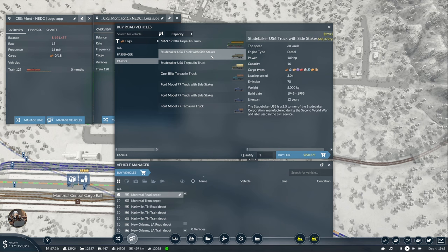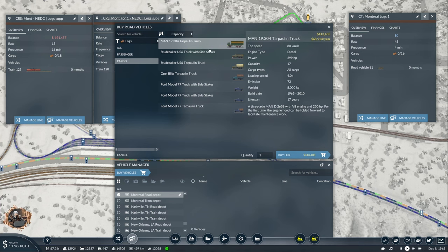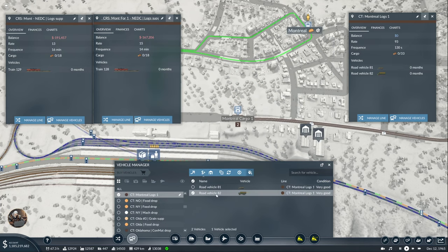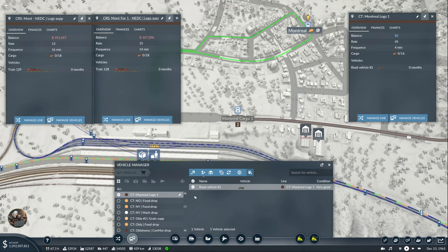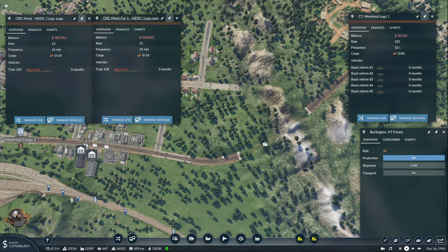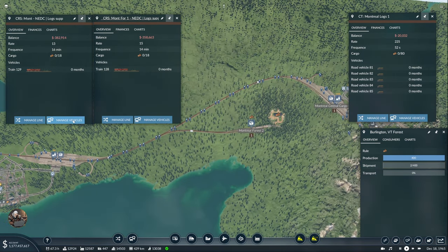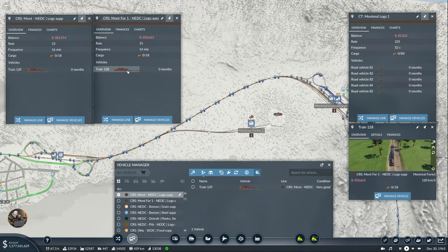Actually, I can just take this boy and copy it, and assign it instead to the Montreal NEDC. Let's take this one and put it over here — 15, 13. We can buy the side stakes truck at 60 capacity. I'm very curious what it's going to give us — let's buy one and see. It gave me 45. And if I buy one of those it gives me 48. Not worth it at all for this. We need 90 per line, 180 total. Let's start with this much. Not producing because the other one is going to take all the production now.